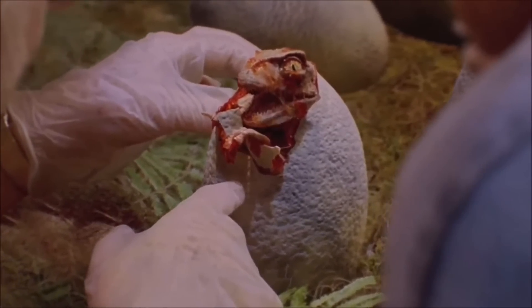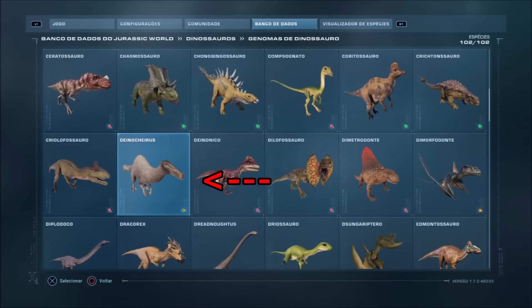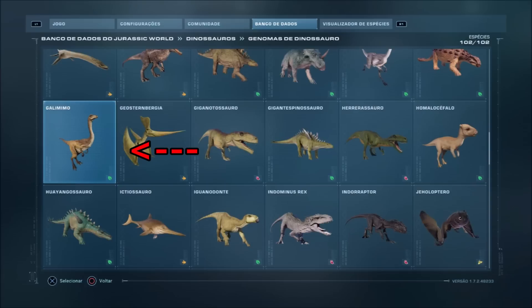Starting with the database, the only insectivore we have in the game is the Jeholopterus, and the only omnivores are the Deinocheirus and the Oviraptor. However, the Deinocheirus feeds from plant and fish, while the Oviraptor eats from plants and meat. The Gallimimus is an omnivore — it is even classified as an omnivore by Dr. Cajal Dua in the game.